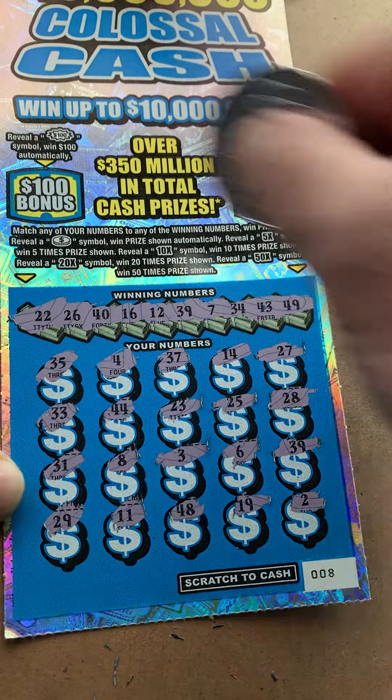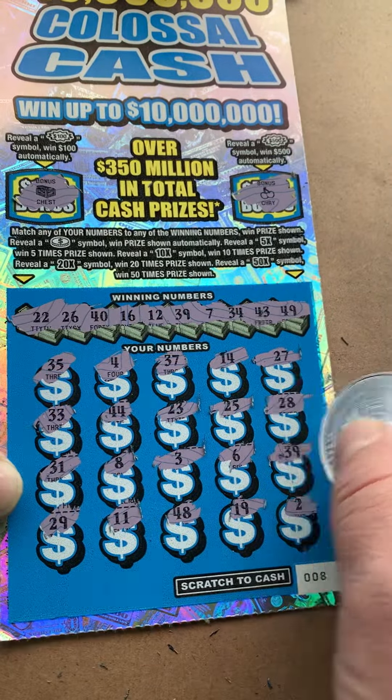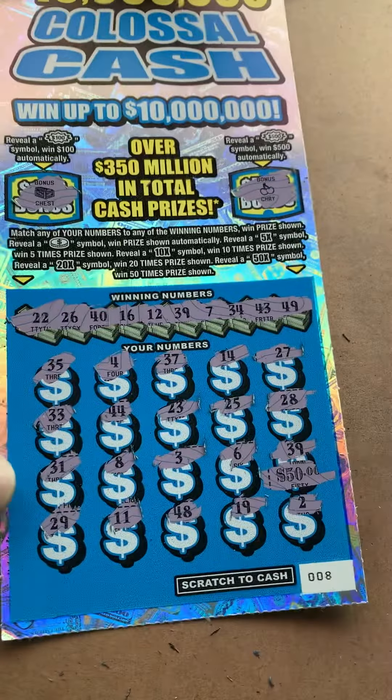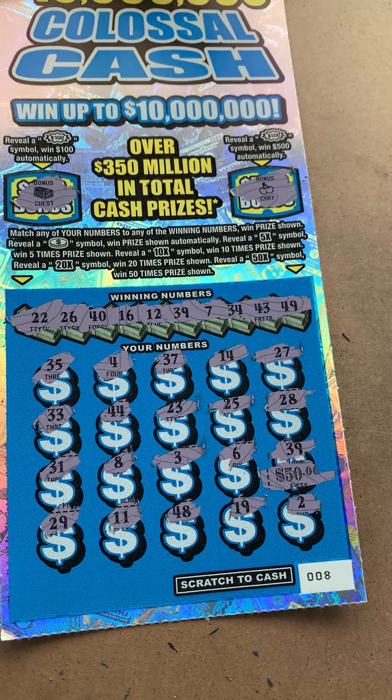Let's check our bonus spots first. It's a chest. And cherries. Let's check the matching number 39. That's another $50 win. We'll take it. That's a profit session. Double up. Everybody have a great day. Bye-bye. Thank you.